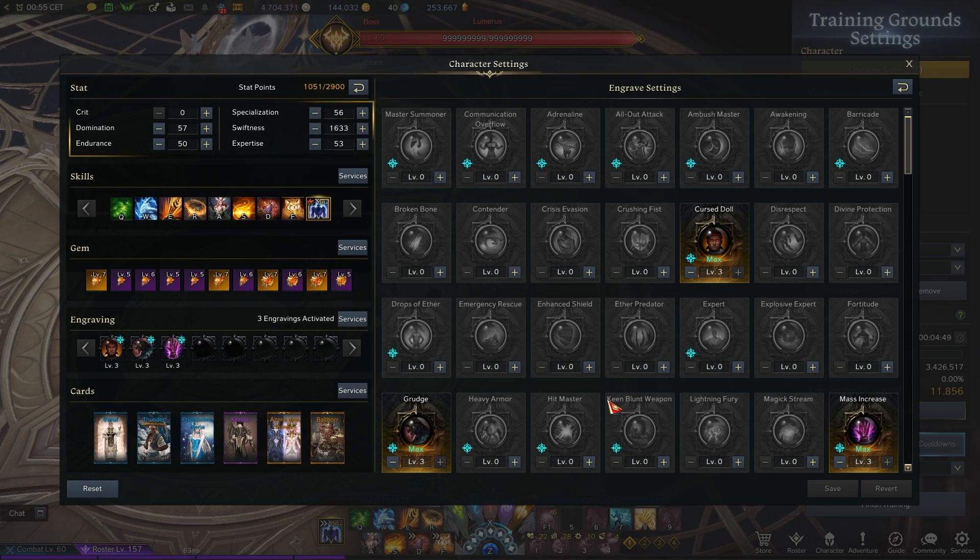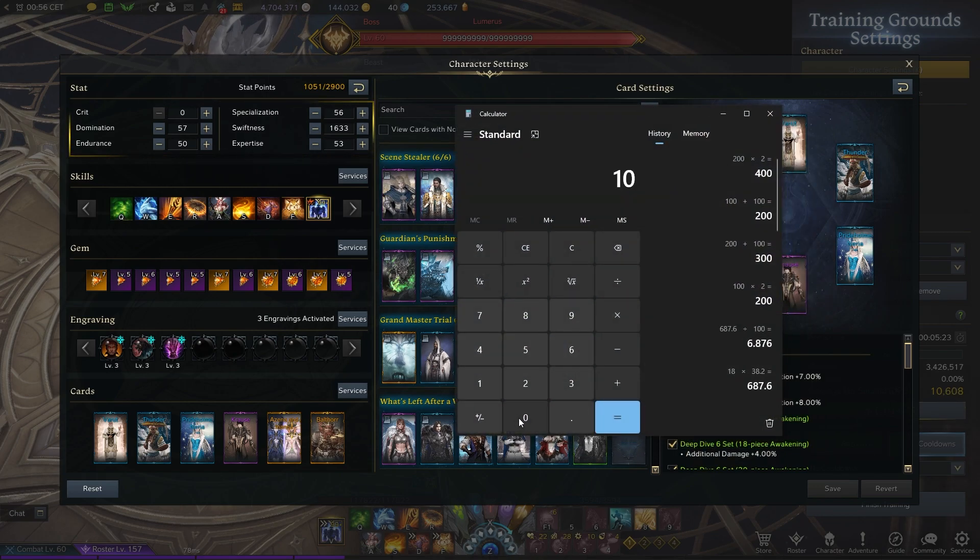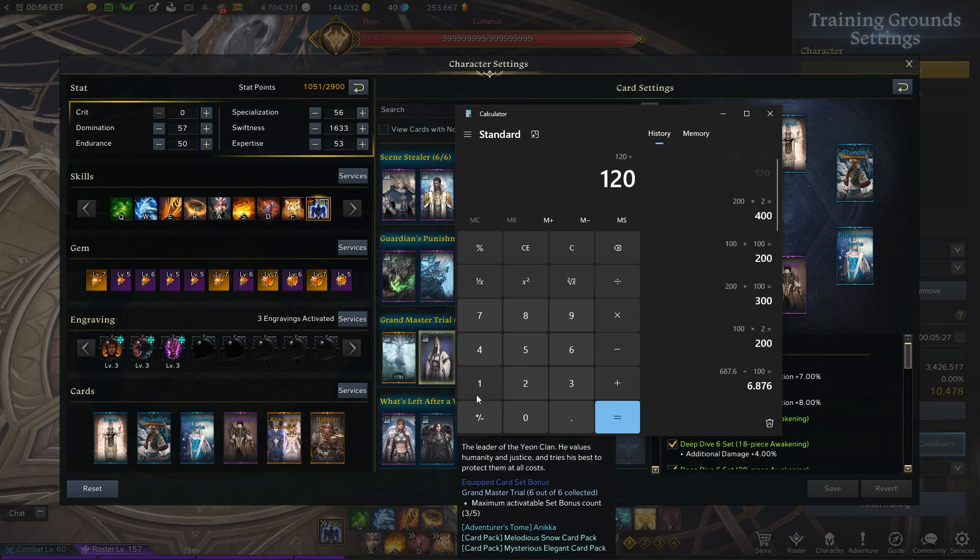Now I want to give a general idea to wrap up this video. The question everyone has: how effective is the Deep Dive card set? Is it good or bad? First, it's good if you don't have Light of Salvation. If you have a choice between which one to chase, the Deep Dive card set would be better to chase because you can get the 8% additional way faster. Getting 7% from Light of Salvation takes longer, but let's look at whether Light of Salvation's 7% is as effective as stated - yes, 7% is 7% and 15% is 15%.